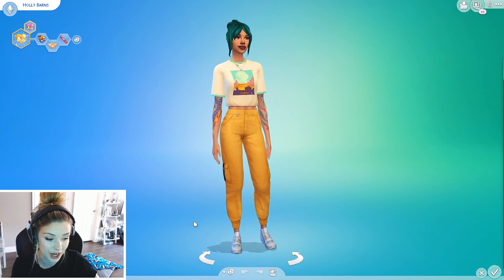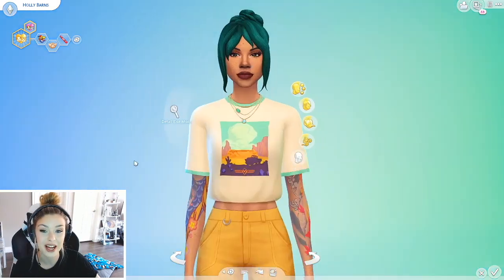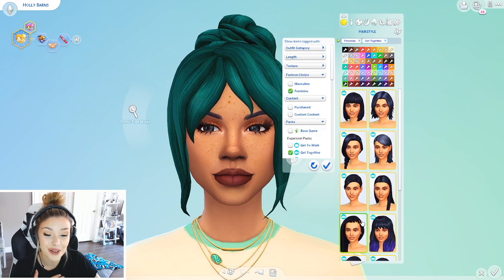Should I just go in order of what I got? Okay, let's do Get Together first. So Holly Barnes, you're going to be just a Get Together sim. I think I'm going to start with the hair and then we'll make our way down. We're going to do just Get Together and see what we have.